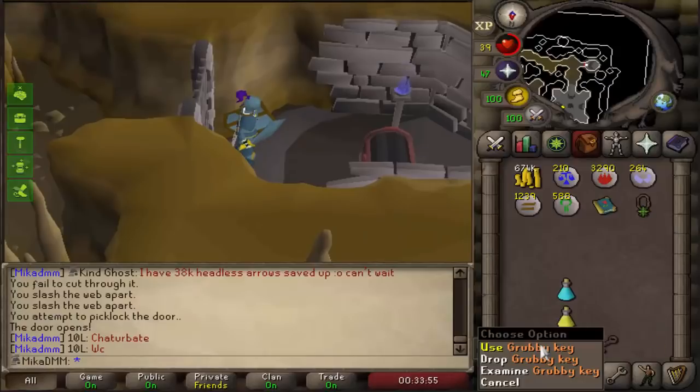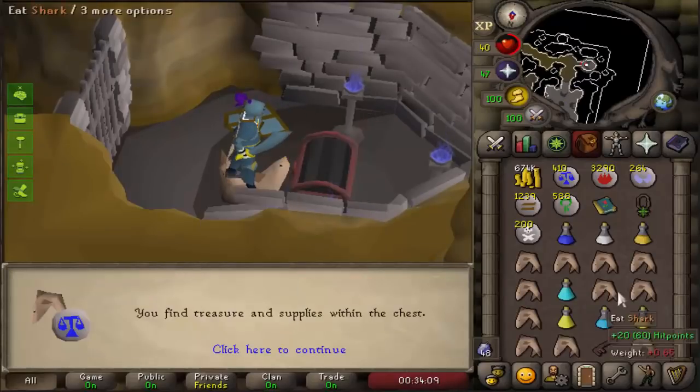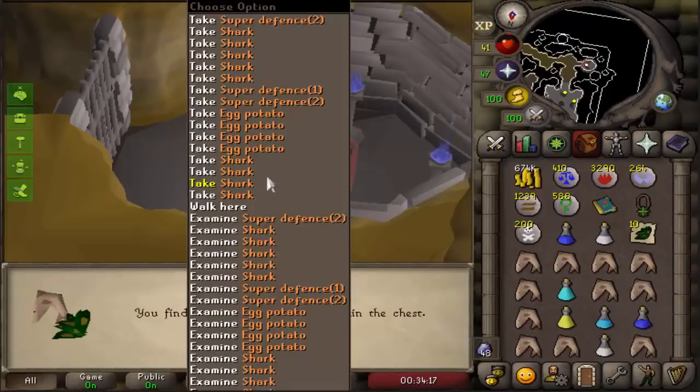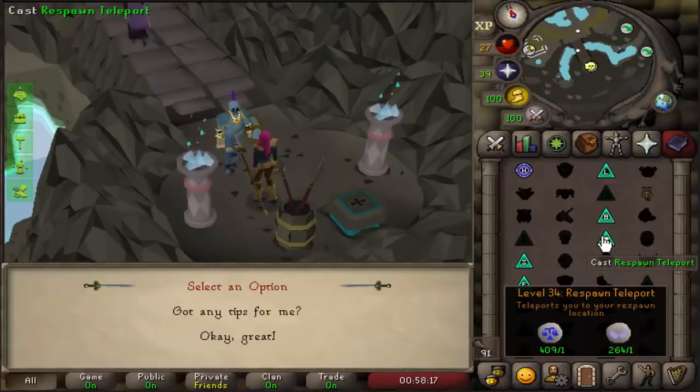We got ourselves 3 Gravy Keys — Sharks and 200 noted Defense items, very nice — and a super set, pretty much. More Sharks, a lot of them. And one more, Toads. Let's see what the new task will be, and we got some Moss Giants. Honestly, fairly decent task.